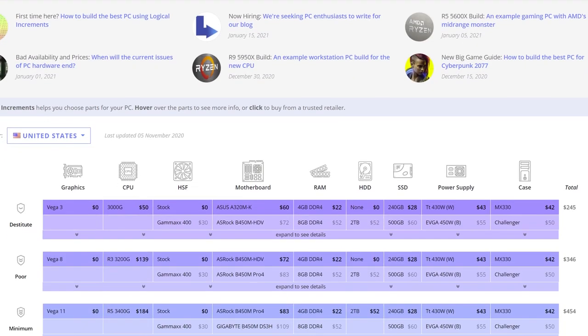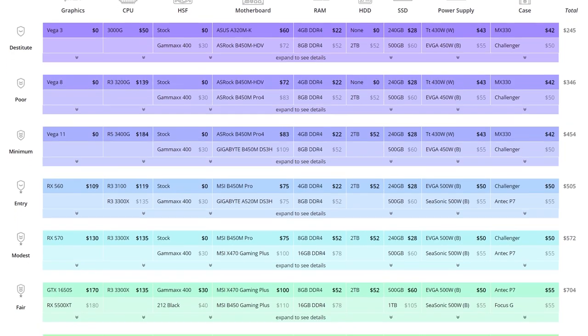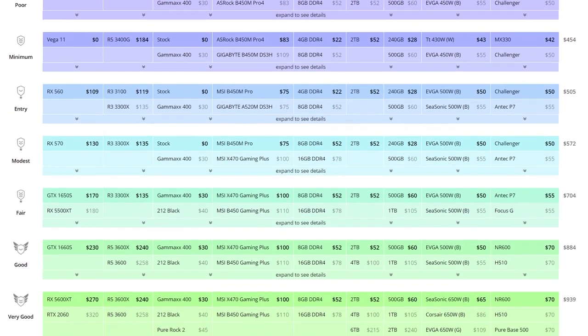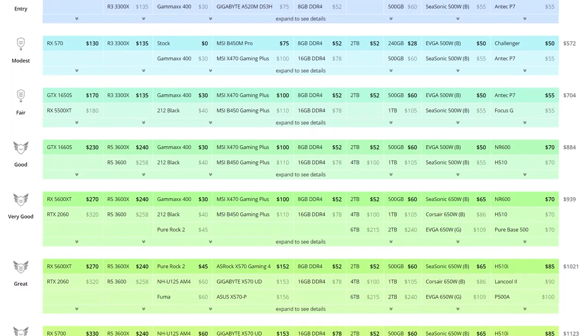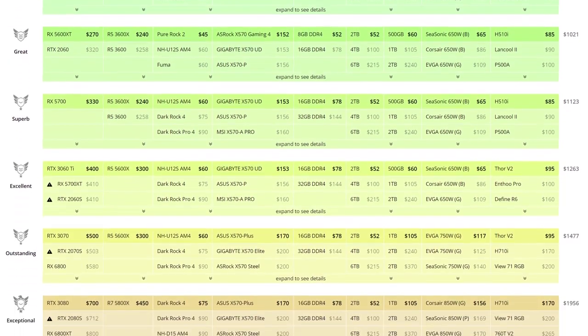So if you don't know what Logical Increments is, you have been missing out. It is a fantastic site that ranks PC builds from destitute — the lowest, cheapest tier possible — all the way up to monstrous. And they take care of everything: graphics cards, hard drive, power supply, case, everything.